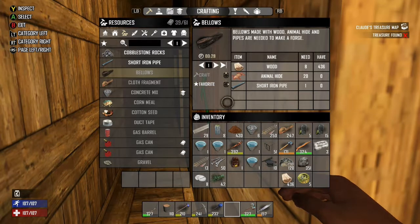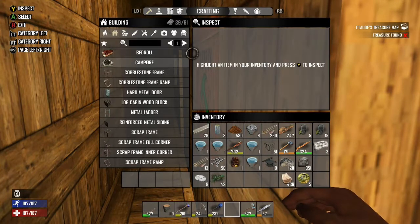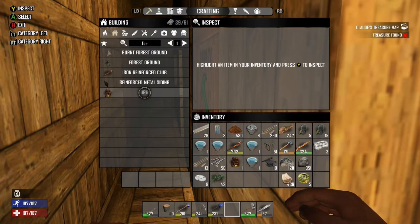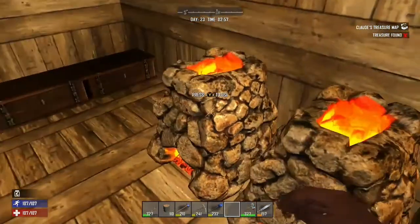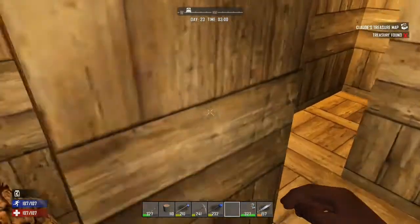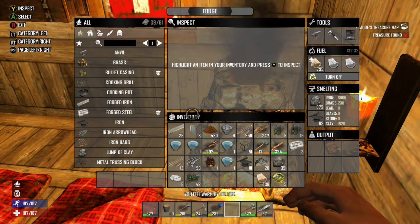Once you make the bellows, you also need some wood, but wood's easy to get. Once you make the bellows, you need another short iron pipe, and then you can make a forge, which is another very important thing. The forge takes 50 stone, 50 clay, one bellows, and one short iron pipe. Once you make the forge, you actually can start doing a lot more stuff. You put material in it to smelt, and then you can produce things.